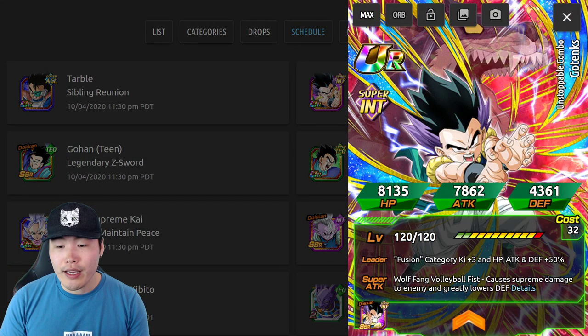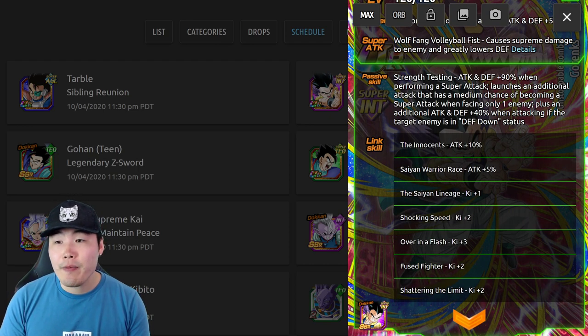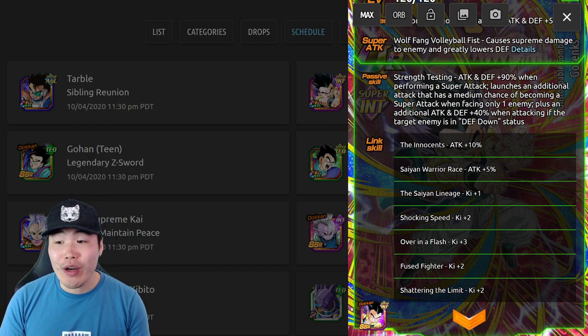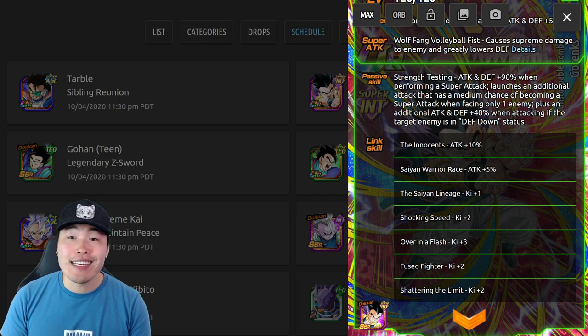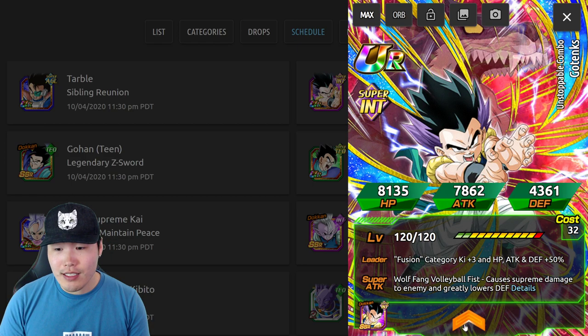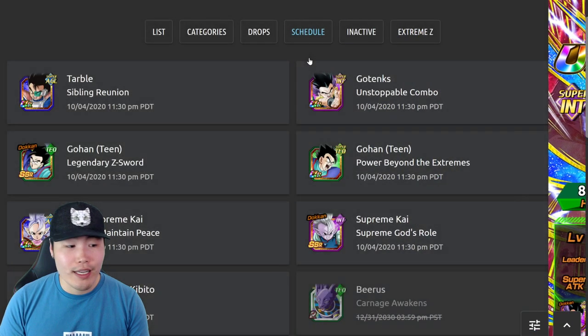For the Int GoTenks Awakening: his leader skill is Fusion Category K+3, HP Attack and Defense plus 50%. Super Attack causes Supreme Damage and greatly lowers defense. His passive is Attack and Defense plus 90%; when performing a super attack, launches an additional attack with a medium chance of becoming a super attack when facing only one enemy; plus an additional Attack and Defense plus 40% when attacking if the target enemy is in defense down status. Links are Innocent, Saiyan Warrior Race, Saiyan Lineage, Shocking Speed, Over in a Flash, Fused Fighter, and Shattering the Limit.